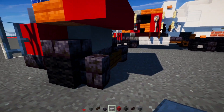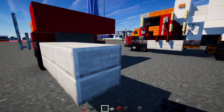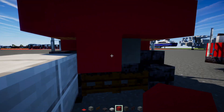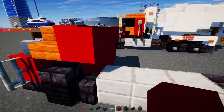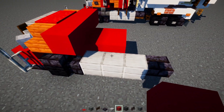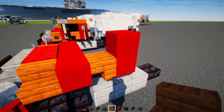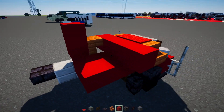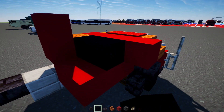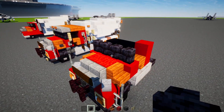Add smooth stone slab three blocks long, then another layer on top, then a polished black stone brick slab. On the inside, add red concrete two blocks wide and three blocks long, then two blocks tall. Add upside down acacia stairs, do the same on the other side, then add black concrete two blocks wide and two blocks tall, then a row of four polished black stone brick walls.